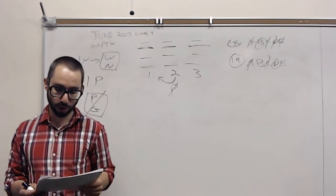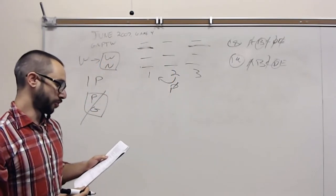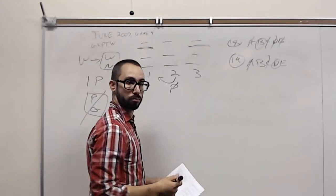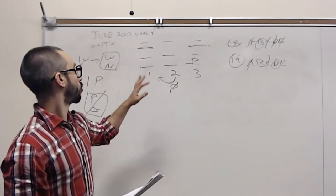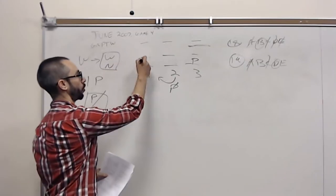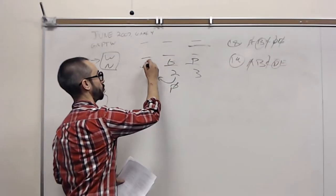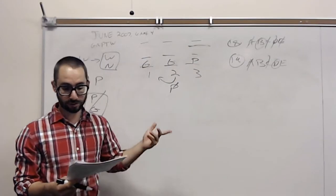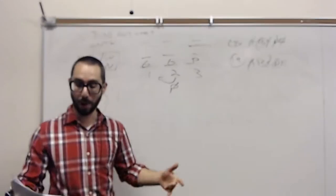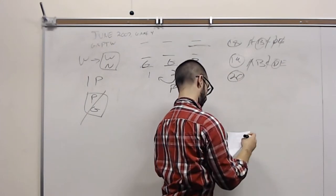Number 20: if center two has three kinds of material, what must center three have? We're saying all three on center two. Plastic will have to go on three. If center two has three types, center one will also have three types, so centers one and two will have to be identical. You'll end up with glass on two, glass on one, and plastic on three. That gives us number 20 — the answer is C. You don't have to draw out the entire scenario; just go as far as needed.